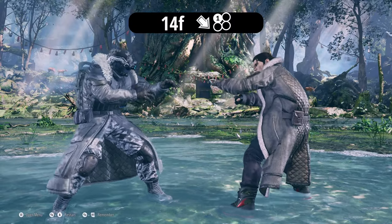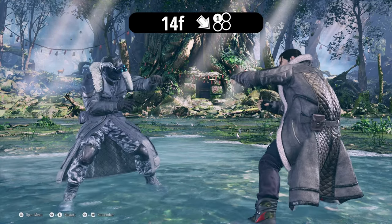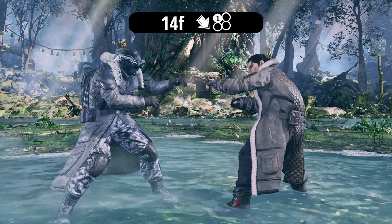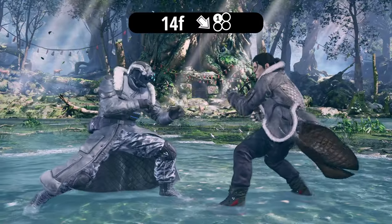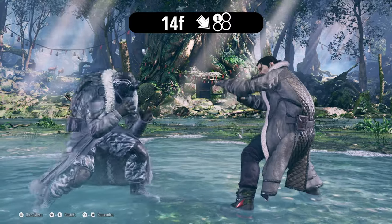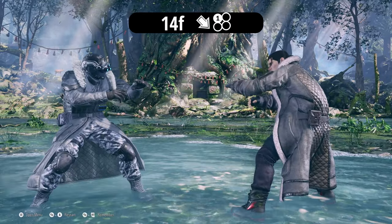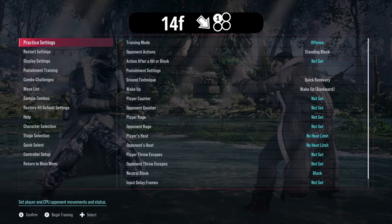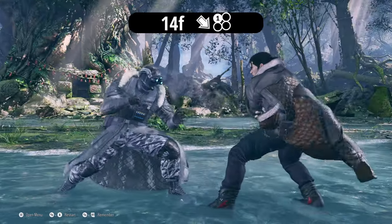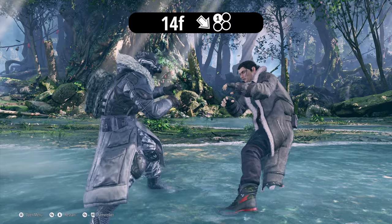Moving on to mids — Dragunov's down forward 1 is his generic poke. It's 13 frames startup and minus 2 on block — very safe. You want to use this when pressuring your opponent. If you hit it at max range, you can even backdash and get a punish. You can also make it loop into itself, or sidestep into down forward 1, then sidestep down forward 2. Mix it up like that.